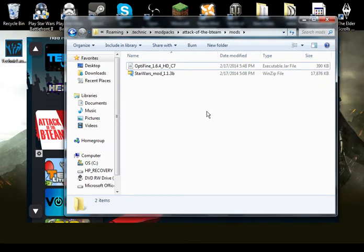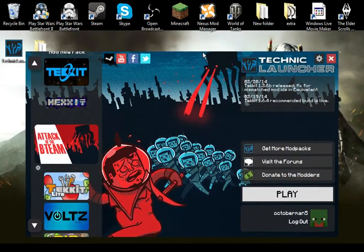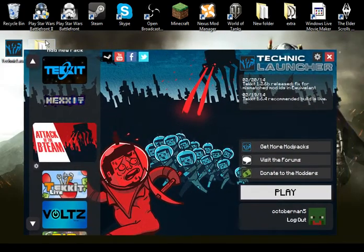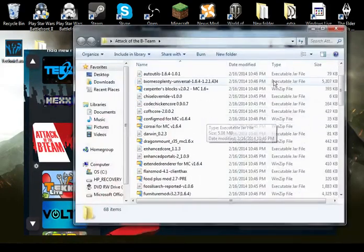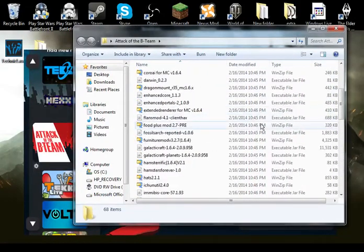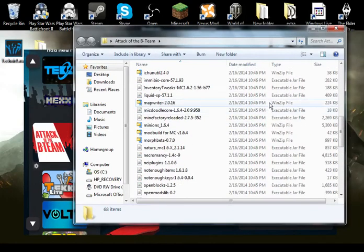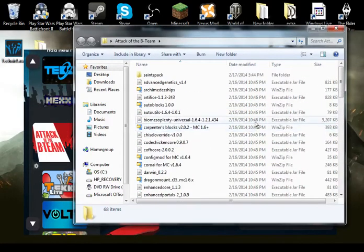So what you want to do is download whatever mod you want. But what's actually going to be in the Attack of the B Team mods folder specifically is all these files right here — it's got over 111 mods in it, which is insane. But you don't have to use Attack of the B Team, you can use whatever one you want to.